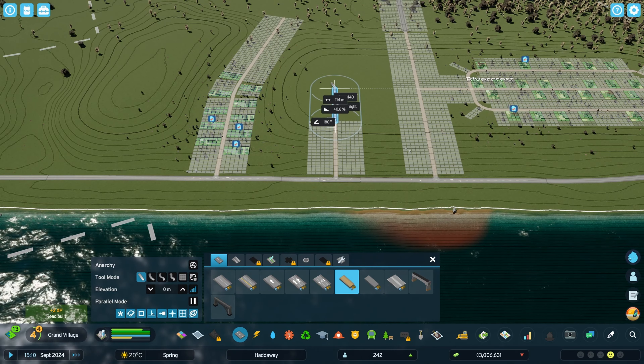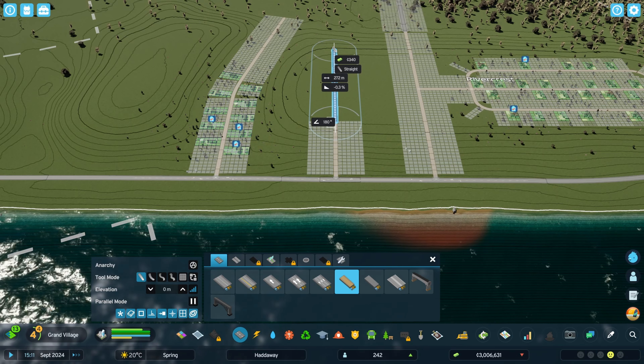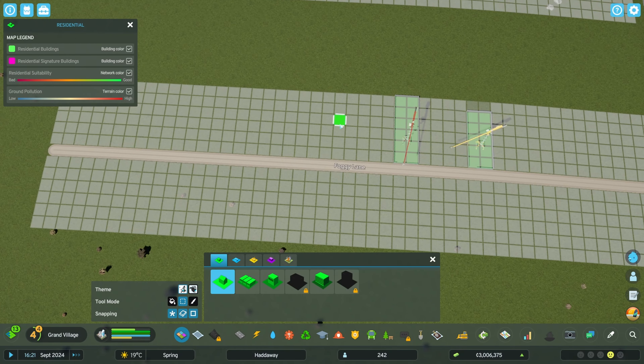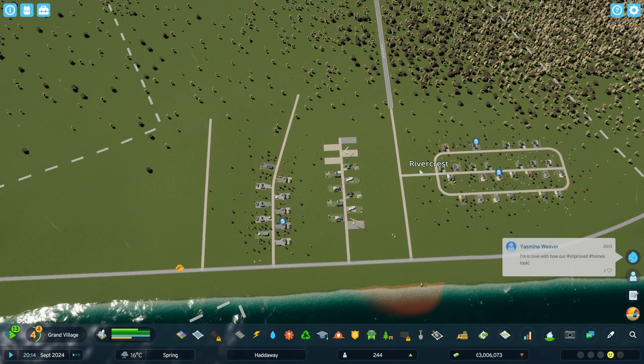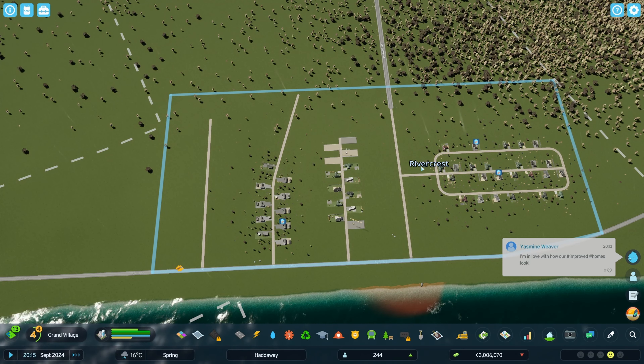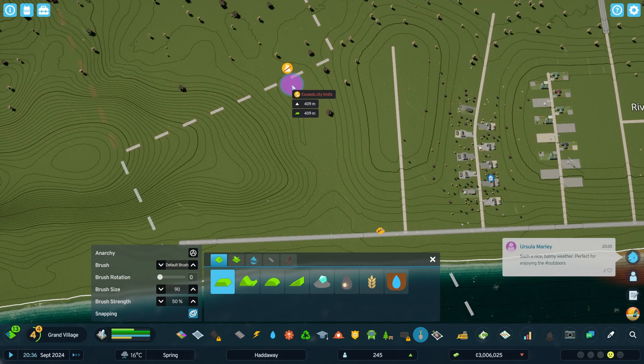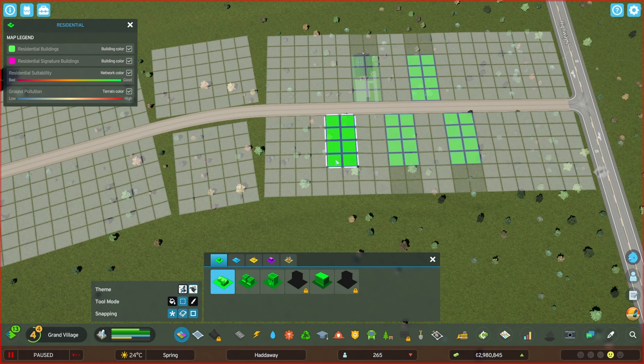Let's add another residential street coming up this hill from the highway. As I often do, I'll try out a few different zoning sizes and see what feels right. Then I'll get to work on another one just to the west. I need to flatten out this valley a little to make way for the next one, and here I'll go with 2x4 North American zoning.